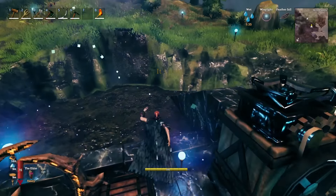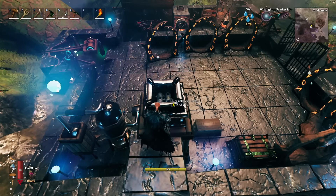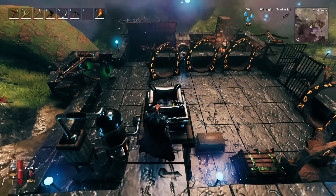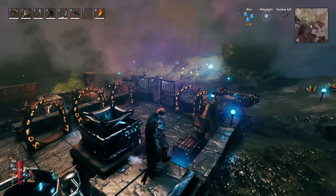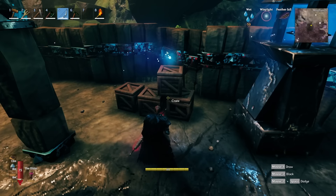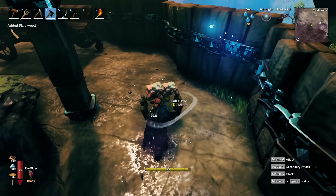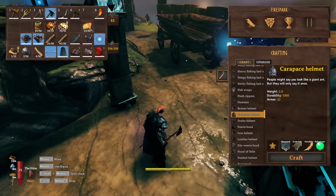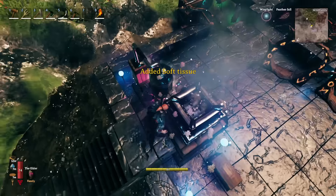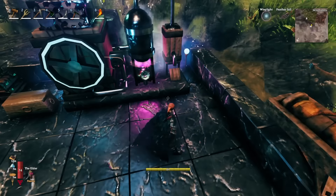Once you've placed it, you walk up to it and sap goes in the front — you look at it and hit E to add sap. To add the fuel that powers the thing, you come up to the top. It doesn't tell you what kind of fuel it takes, and it takes a fuel you probably won't expect: soft tissue. You get soft tissue from the diverger outposts by breaking the crates there. You walk up to the top and place the soft tissue in.